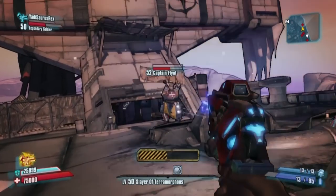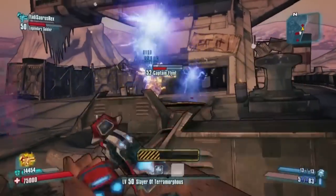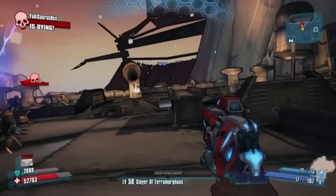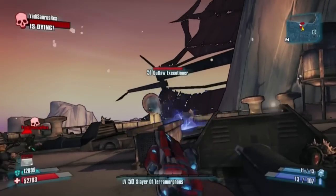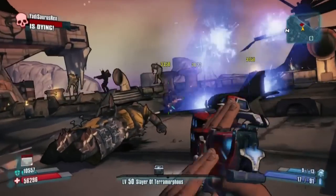He likes to do fancy bursts of fire, but he is very easy to kill as long as you stay a good distance away. Every time he dies, he has a chance to drop the Thunderball Fists, a rare orange pistol with a unique ability. If he dies and doesn't drop the weapon you want, you can quit and reload the game to try again.